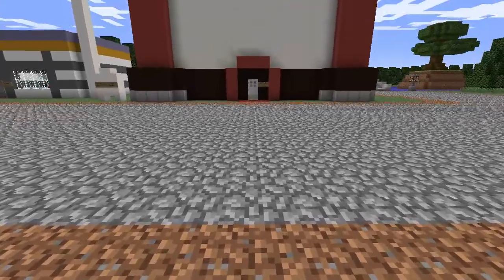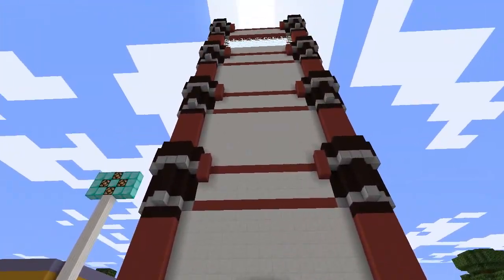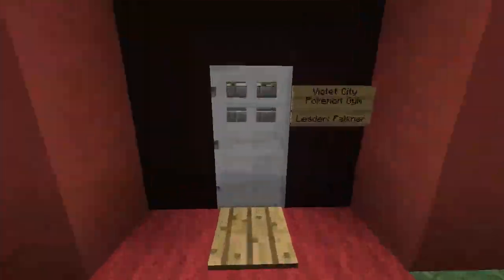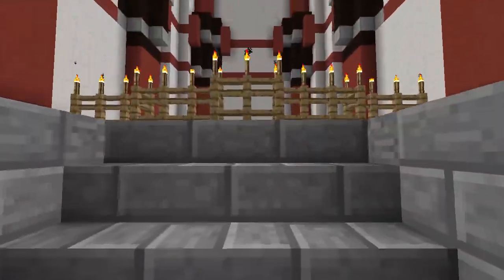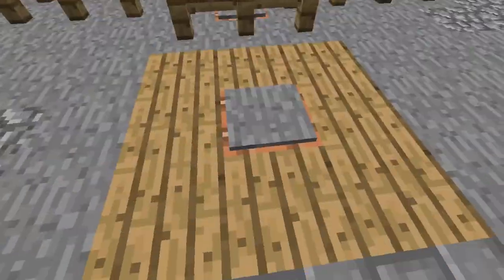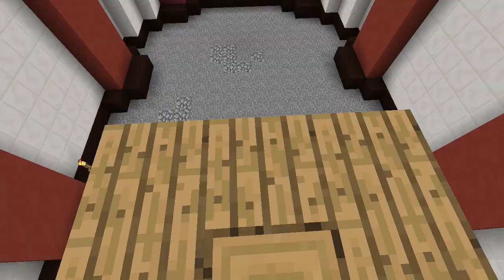Alright, here's my newest creation: a fully contained, aesthetically pleasing elevator in Minecraft. This is the Falconer's Gem music from Pokemon HeartGold and SoulSilver. The elevator moves you up 43 blocks, which is all I needed, but it's easily scalable.